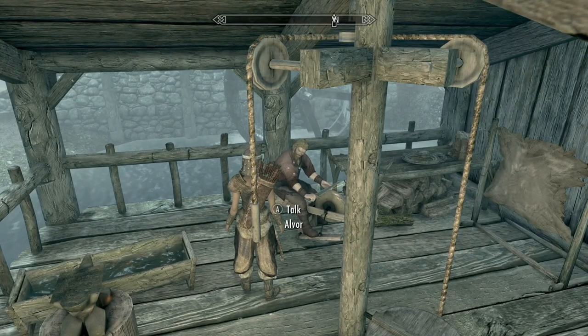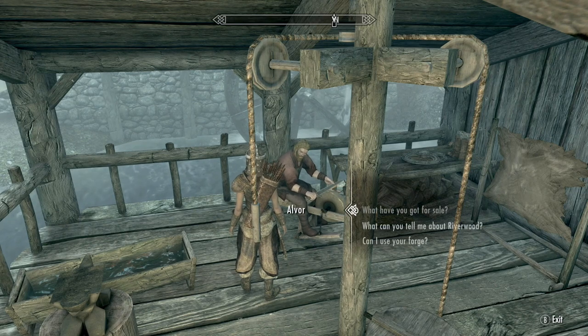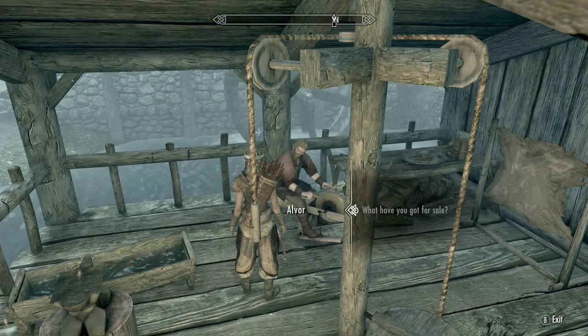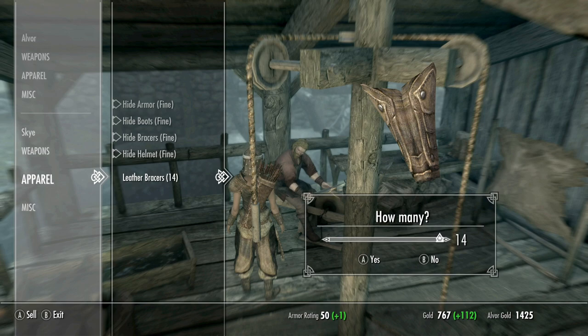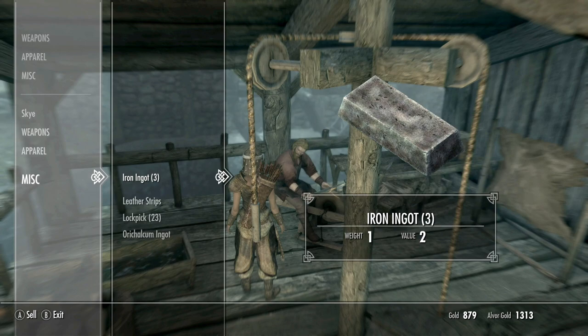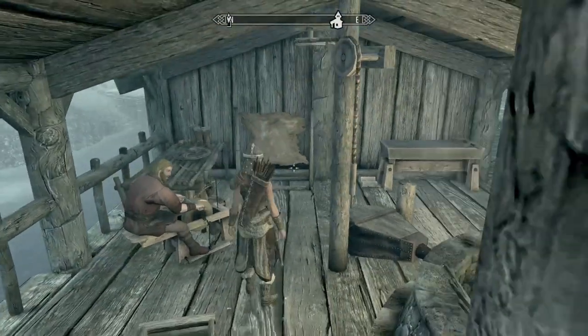We sell 14 leather bracers — another 112 gold back for it. Marvellous. Right, we can get going, alright then. Actually I didn't sell him my Nordic bow. Get rid of that. For all the weight I wanted to save — I never noticed that about the Nordic bow before. The weight's bloody almost double, isn't it? So we're going to sell that.